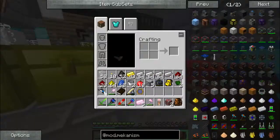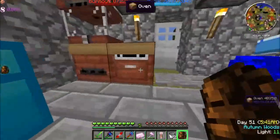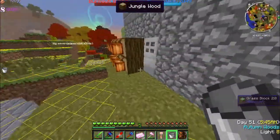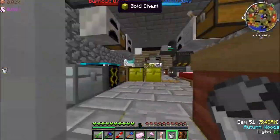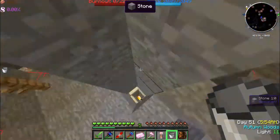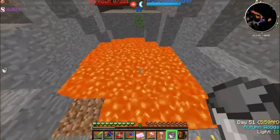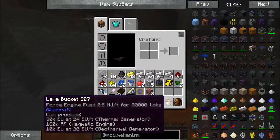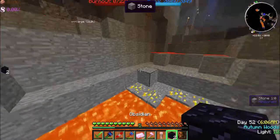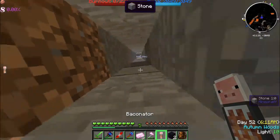I don't have one obsidian. Let's take this bucket, get one thing of water, and then go down and get one thing of lava. Down we go. Lava — there we go. That's our obsidian. Now we'll just head up and get the rest of our obsidian.